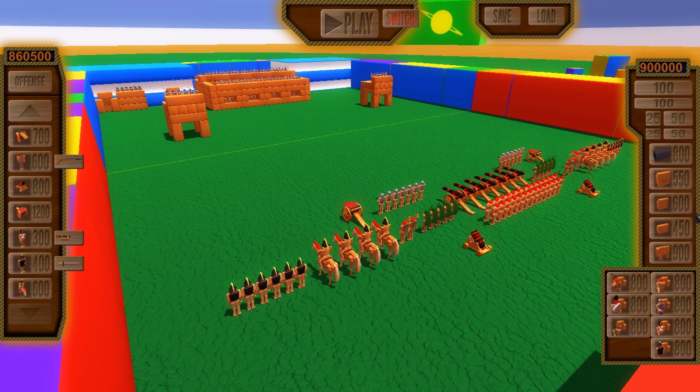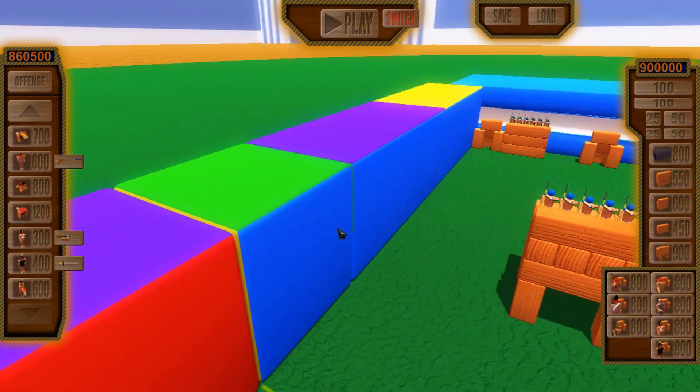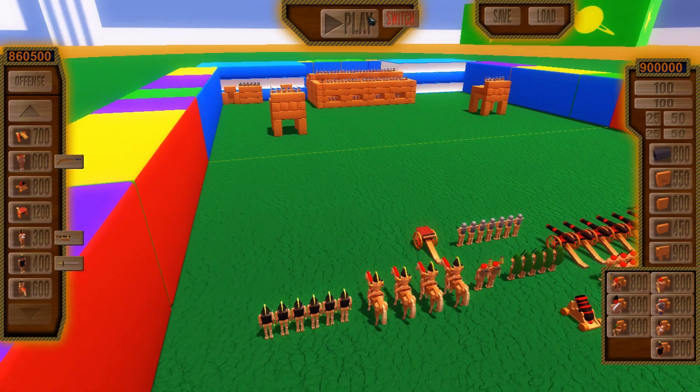First up, we've got my first map by Explosive. He didn't actually have a red offense set up, so I just built one really quickly, and it should be a close battle — I've already tested, but it's cool anyways.